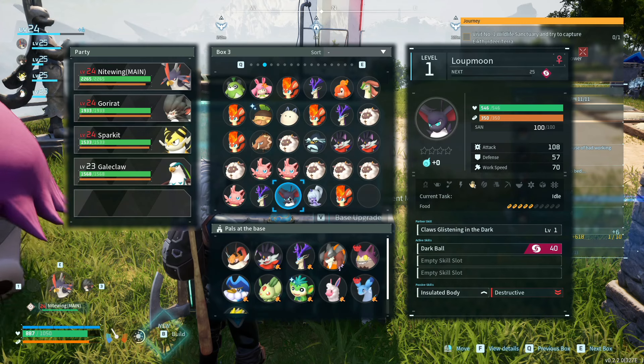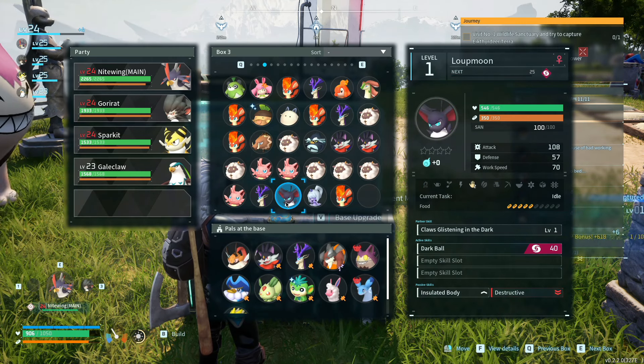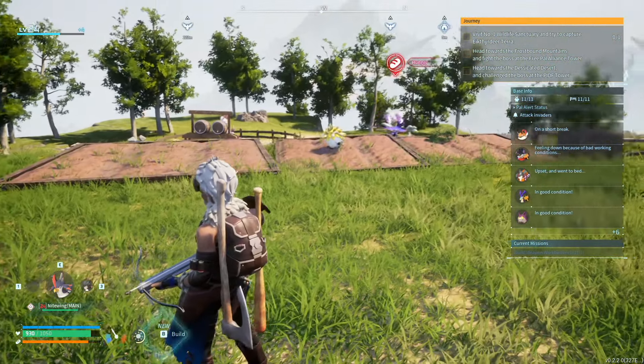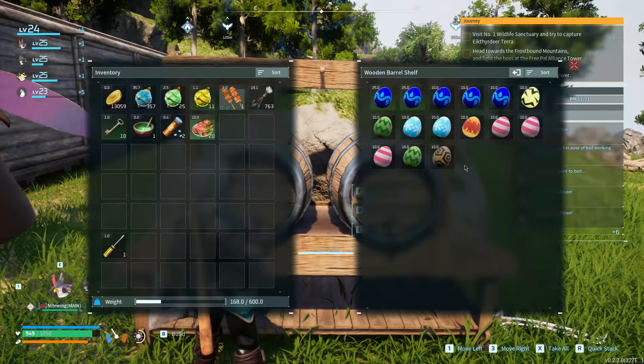Oh nice, it's level 2 handiwork for Loop Moon — that's kind of cool. What's your attack stat? 108. Well, we got some new pals out of the deal. The Jolt Hog just waddling along there, it's funny.